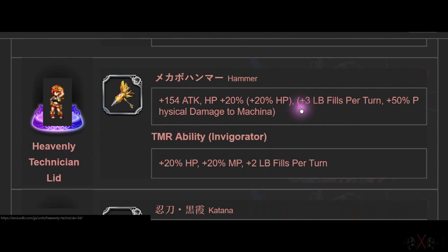Next is Technochanter Shera. It's the best hammer in the game — with 3 Limit Burst fill. Attack is not that high, but you need this plus HP. Very good, in my opinion.